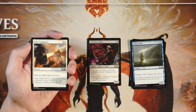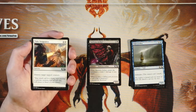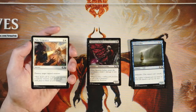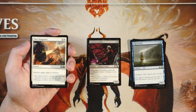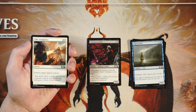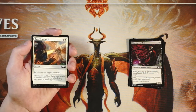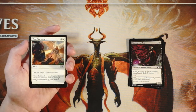Take Vengeance is a sorcery for one and a white — destroy target tapped creature. Very simple card, and this is a good card. You do find yourself in a position playing it where you're kind of in a losing position, since if the creature's tapped it's generally attacking or using a very strong ability, but this gives you an answer for that and I think that's worth it. I think it's better than the Skeleton Archer — generally speaking I say lean towards the creature, but when the creature's not super high value I prefer to go with the removal spell. So that's what I'm going with here.